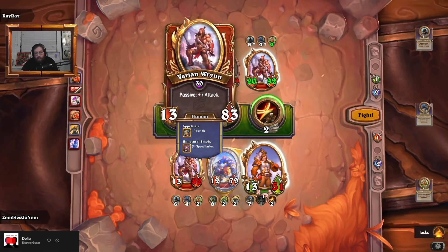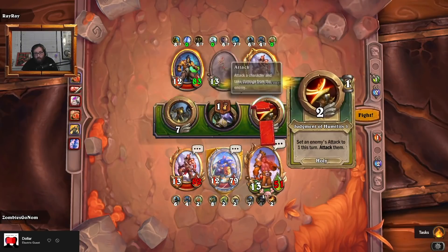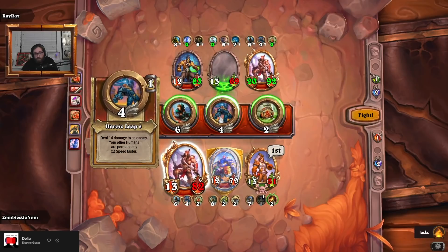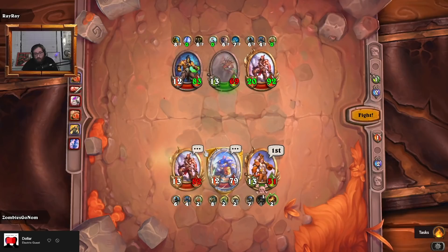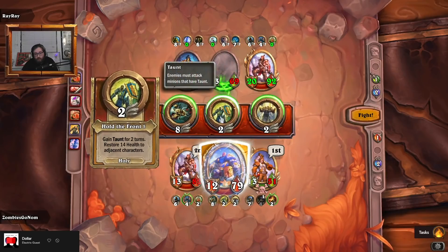We can shrink the Varian, speed up our humans, get more healing.